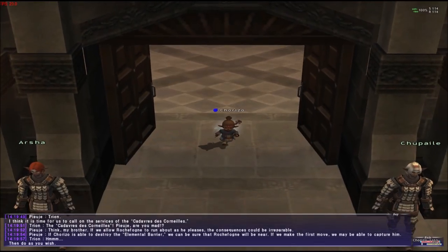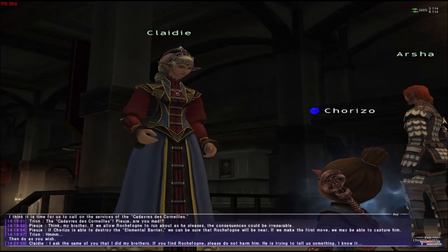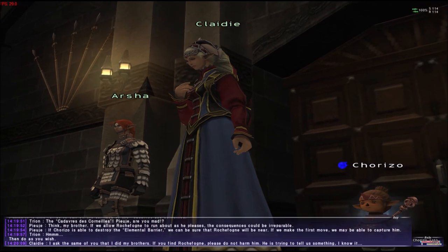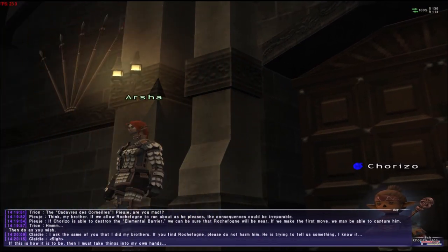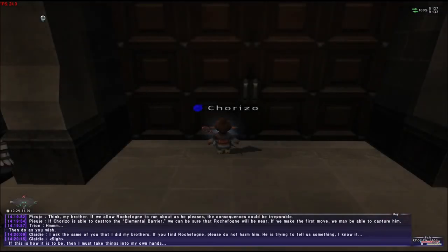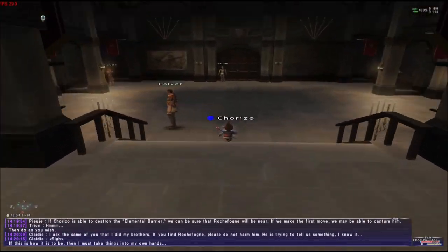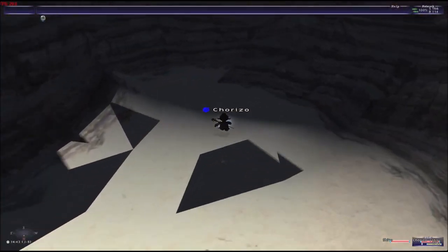Cap Terrigan is located — if you want to get there walking, you have to go to West Altepa. From West Altepa, you open your map and see where it's located, then follow that and it's going to take you to Cap Terrigan. When we get to Terrigan, we're going to go to Valiosaurus 1, the entrance right there.